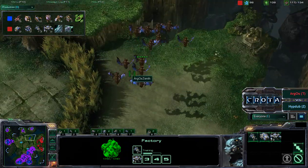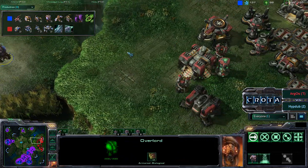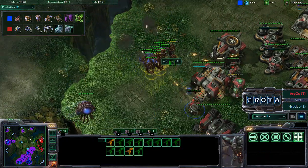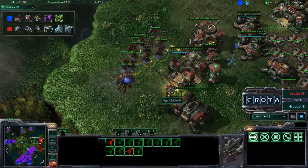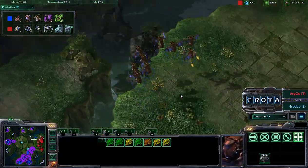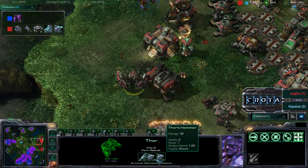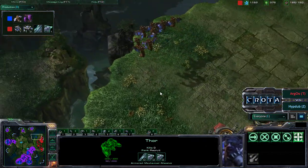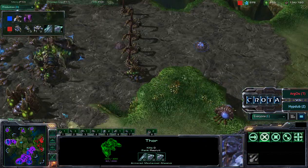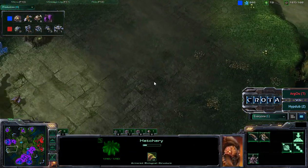Off of four factories, a group of about a dozen mutalisks now comes in, and an overlord comes in perhaps to take some of the damage from those missile turrets. Those missile turrets quickly come in, and one mutalisk is able to do a lot of splash damage, trying to move in. But thors and vikings are coming in — vikings with their really long range of attack, and the thor with a range of 10 as well, doing great damage towards those mutalisks, forcing them to pull back. Back here, a whole bunch of spine crawlers are establishing in this base.